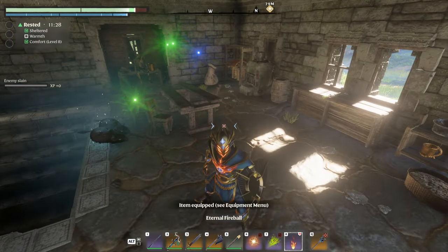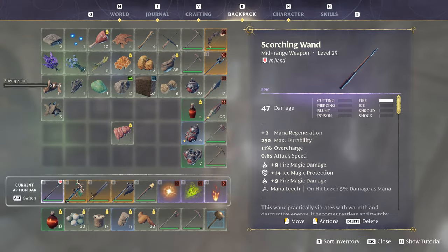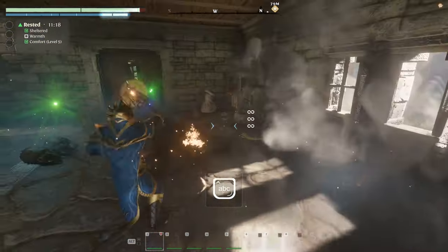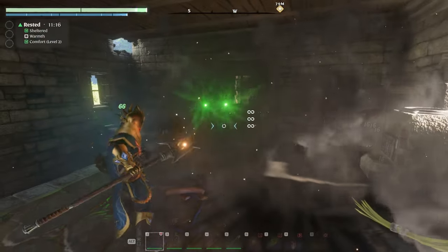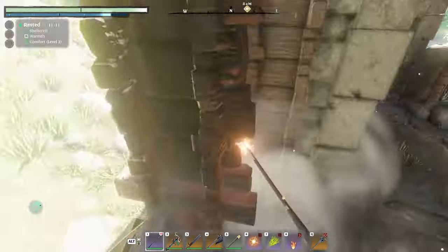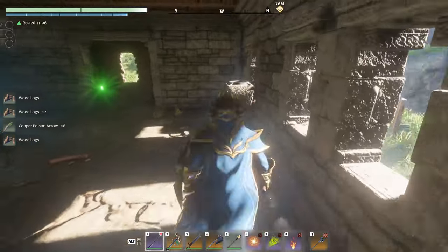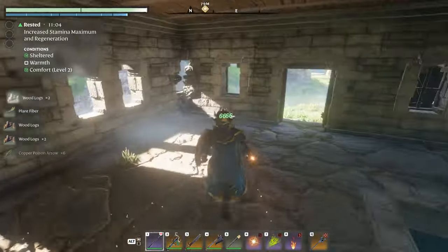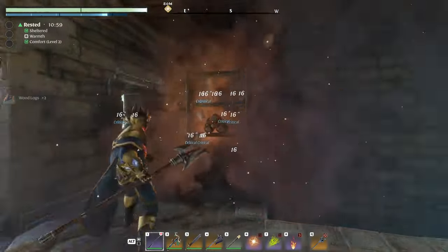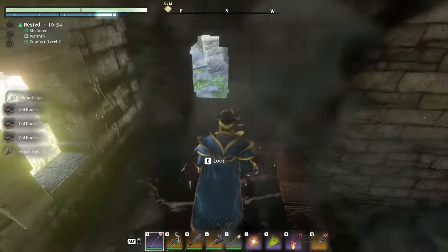I like to use my fireball — this makes it so much easier. If you have your eternal fireball, you come into these houses, just wreck everything, destroy everything in sight, and then you just loot it. You'll get logs, arrows, fibers, whatever is in here. It's an easy, fast way to get books — you get all those old books.